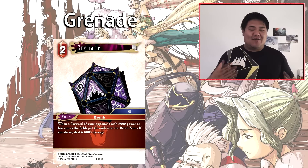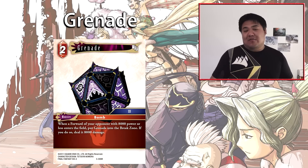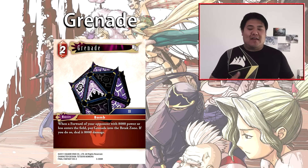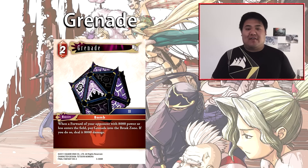Next is Grenade, a 2-cost monster. It's part of a cycle of monsters with auto abilities that trigger when your opponent fulfills a condition. When an opponent's forward with 8,000 power or less enters the field, put Grenade into the break zone — if you do, it deals 8,000 damage. That's a very solid number at 2-cost, making it very cost-effective. The drawback is that your opponent effectively gets to choose which of their forwards triggers Grenade, so they can choose which forward they play to proc it.